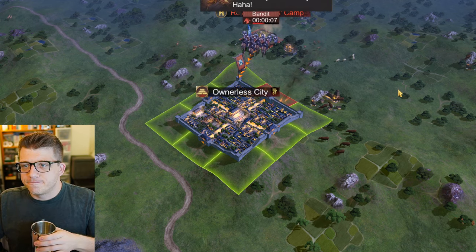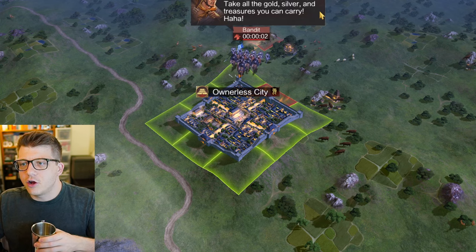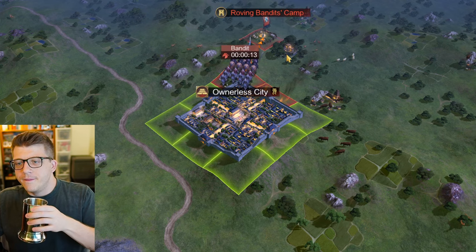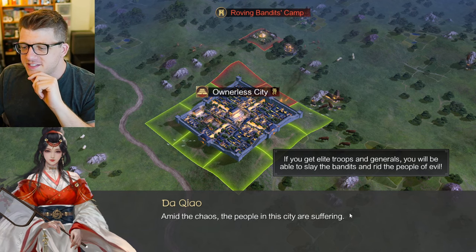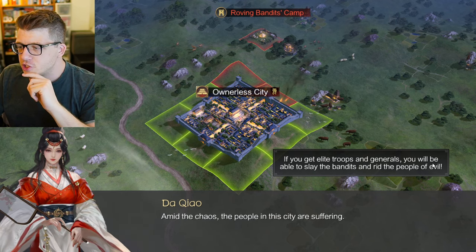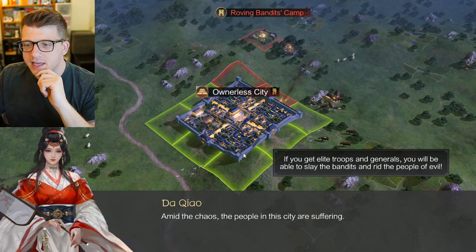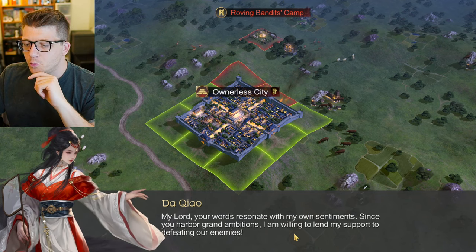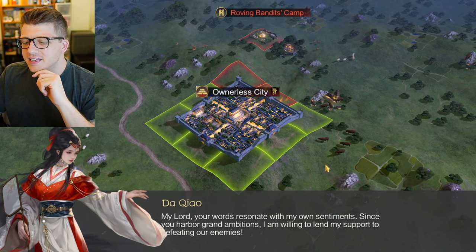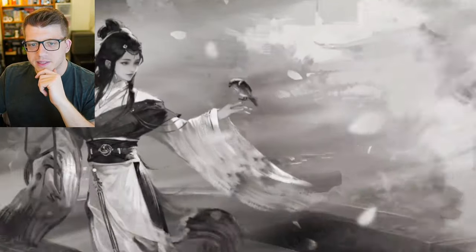An ownerless city appears - I should probably take that over. There are bandits taking all the gold, silver, and treasures. She's gorgeous! Amid the chaos, the people in this city are suffering. If you get elite troops and generals you'll be able to slay the bandits and rid the people of evil. Here's the bandit camp. A new character appears - is this a hero? Do we actually get to play as her?